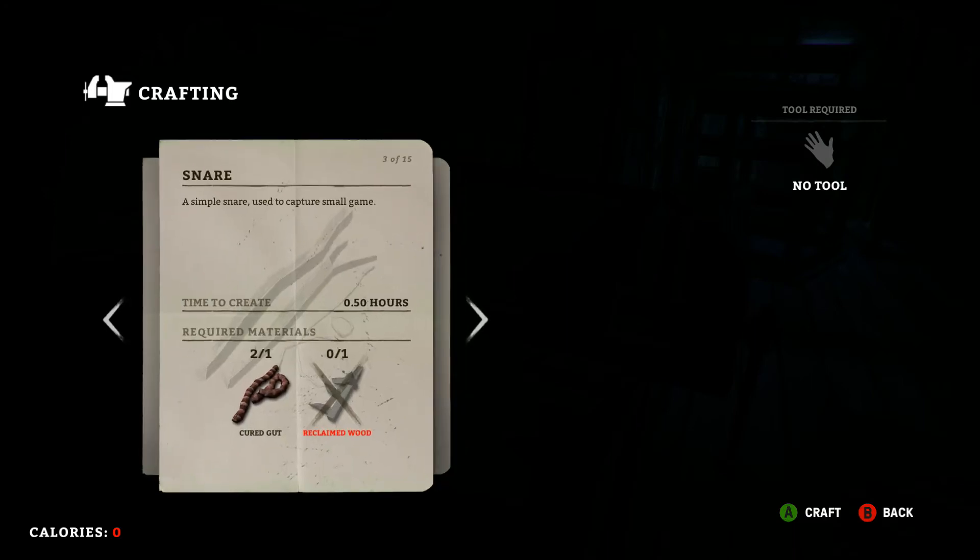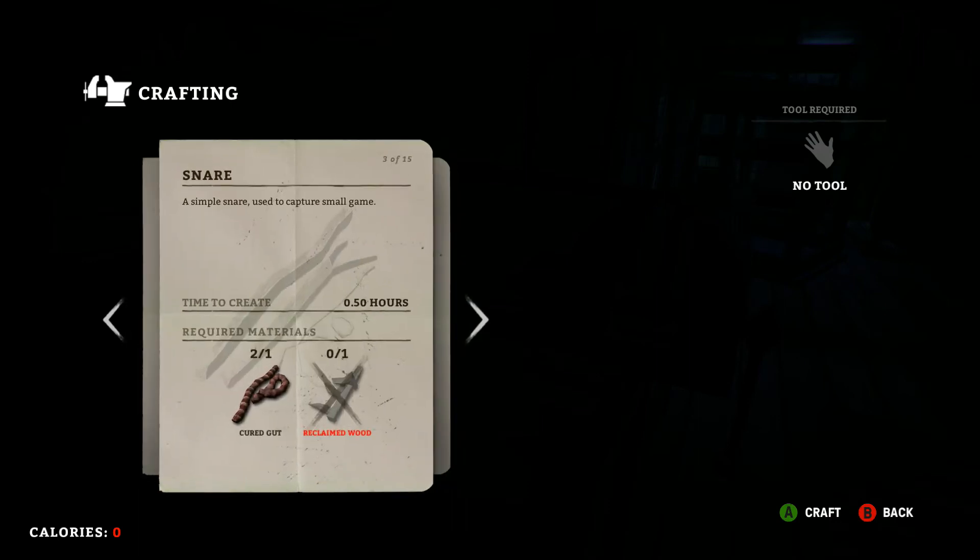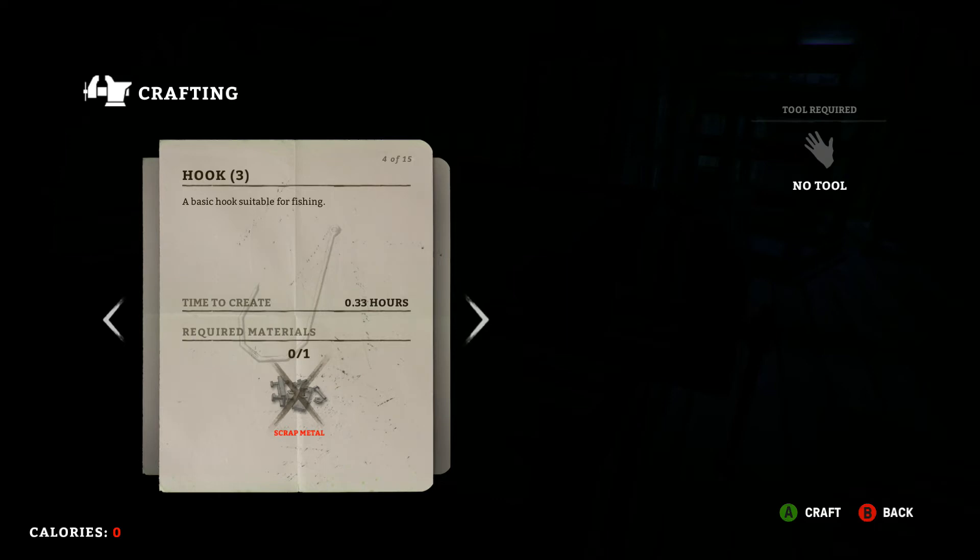Also, no tools required to make a snare. I've had a lot of bad luck with snares lately, but just one cured gut and one piece of reclaimed wood will make a snare. I usually set up about two at a time because you get a lot of snare breakage. If one does break, you harvest it and only get the reclaimed wood back — the gut is consumed.